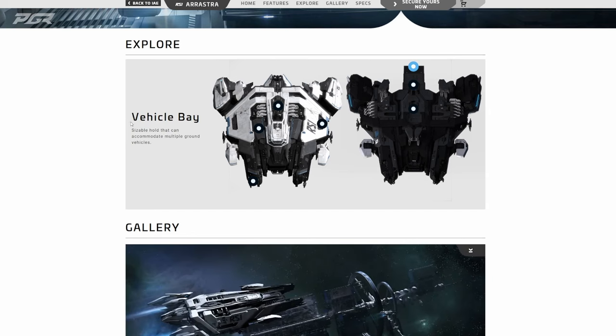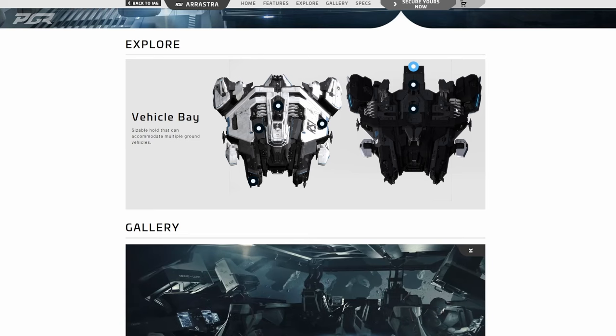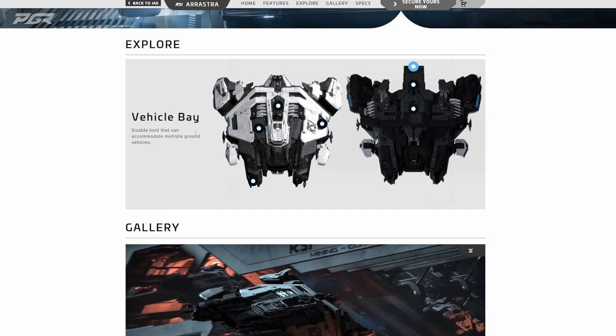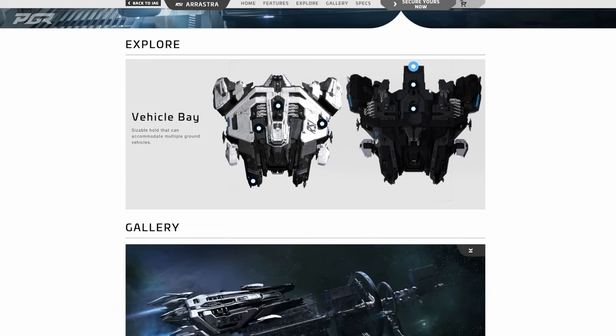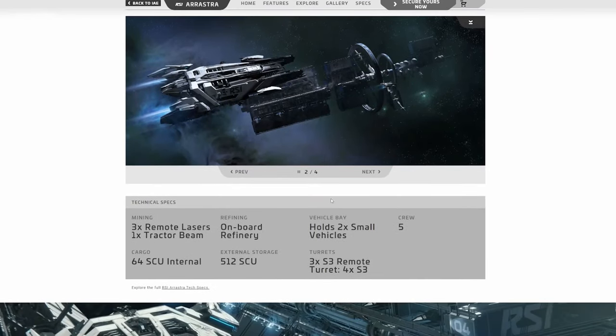The vehicle bay is separate from the cargo hold — that's nice. You don't have to sacrifice your cargo hold to store vehicles; you have a separate bay. It says a sizable hold that can accommodate multiple ground vehicles. This adds to the versatility of the ship — you can store ROCs so you can also do ROC mining on the ground while the Arrastra operates on large rocks.